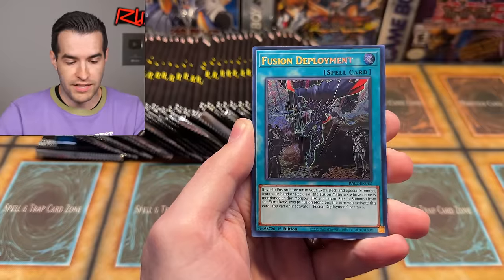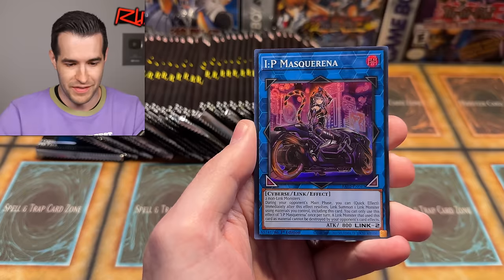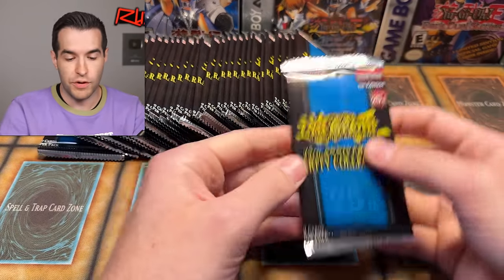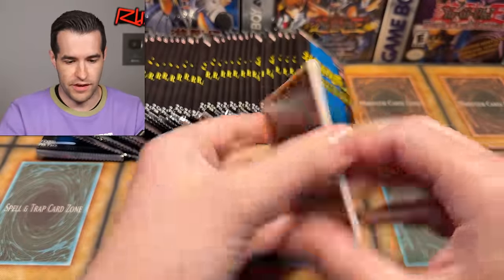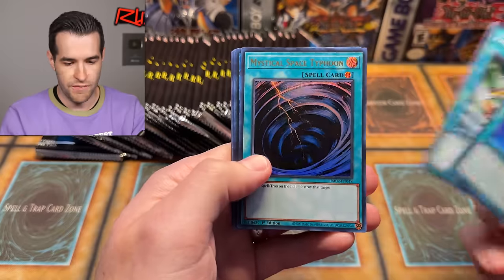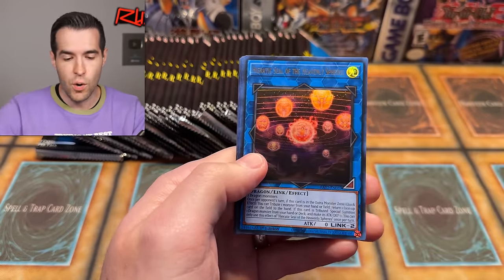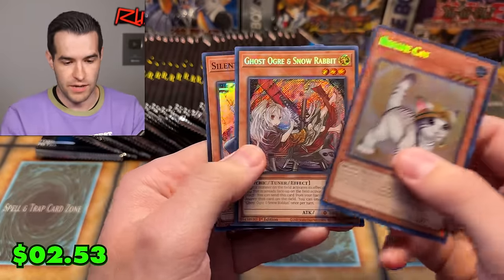I'm super pumped. Number 38 is going to be a big time opening — Blue-Eyes Alternative White Dragon. A lot of people were commenting about how excited they were about this one. IP Masquerade alternate art — so all those are cards we need. We're going to be putting them in the binder. At the end of the video I'll do a quick flip through of the binder. There's going to be a lot of pulls with all the different luxury rares. Emergency Teleport, Mystical Space Typhoon — let me know your favorite card in Rarity Collection 2 in the comments, because I still don't know what the top card is. It feels like a lot of decent cards rather than one big hit like Ash Blossom — there was no Ash Blossom in this one.